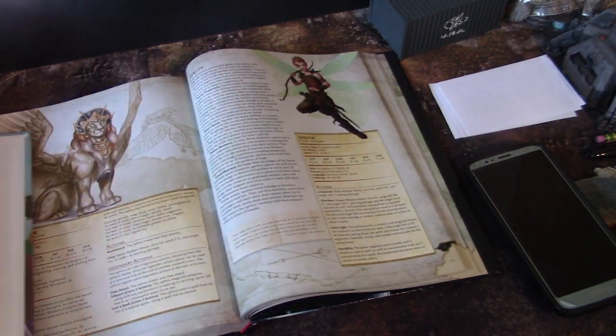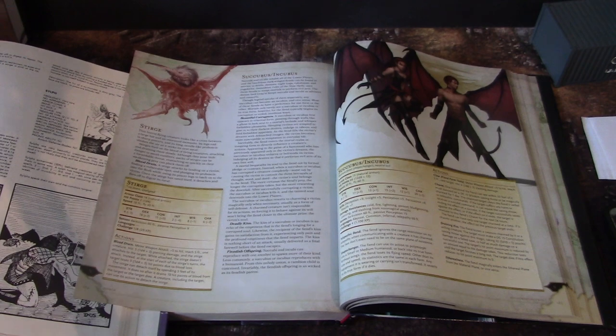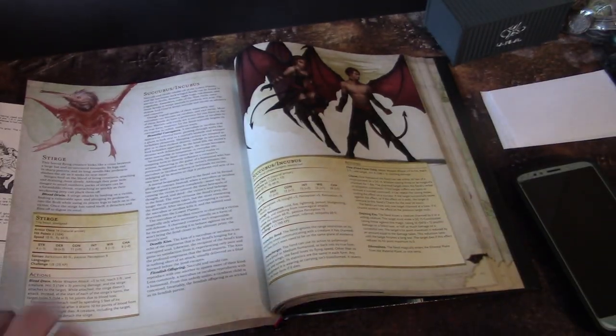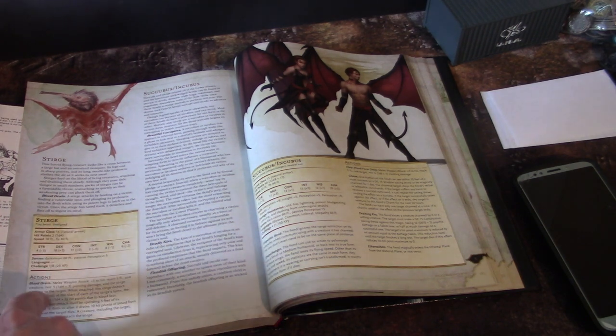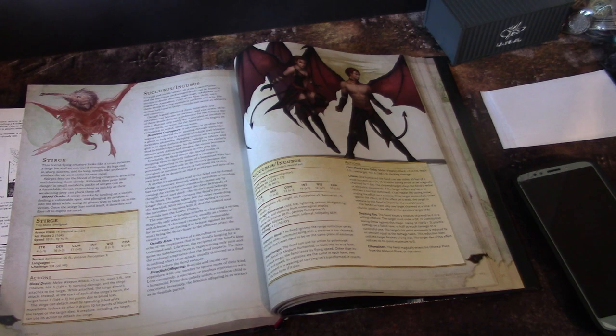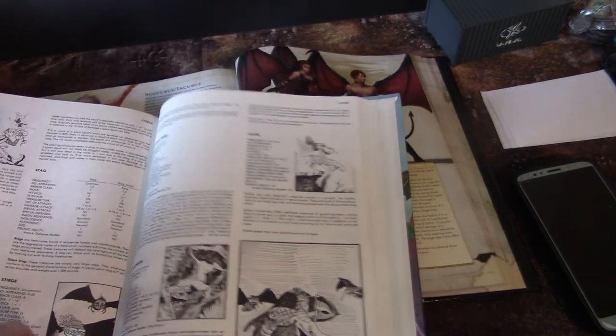Stirges — I don't know how to say that, still spelled the same. Basically just a nuisance creature for first-level guys. It doesn't even say number appearing in the modern one. In the original Monster Manual it was three to thirty — that's a lot.